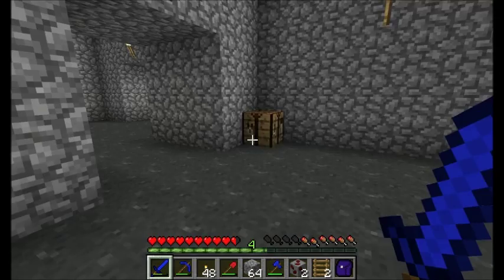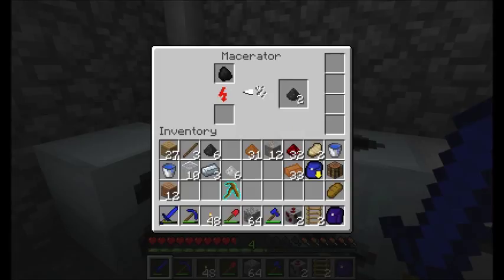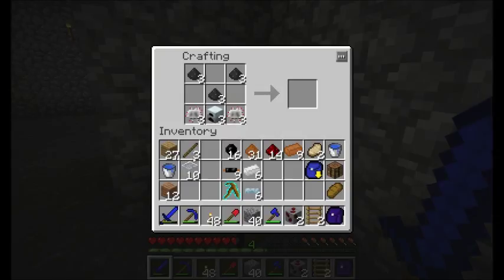I've already got the iron required for the solar panels cooking up, and the macerator working on a few more pieces of coal dust. I'm going to build three more solar panels, and since you've already seen that, I'll do it off camera. Just getting back and crafting up the last of the items I need — there we go, three of them.